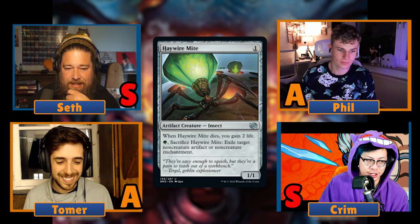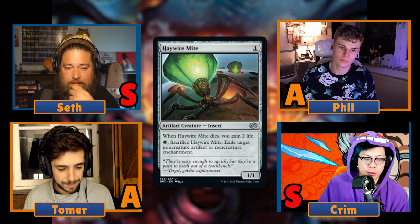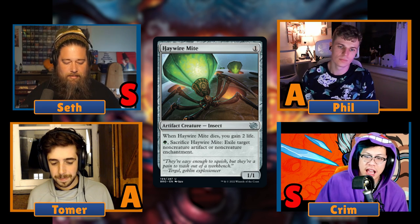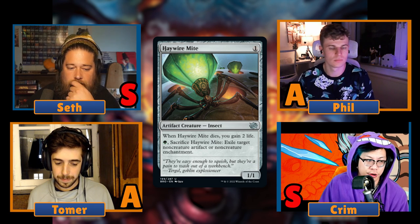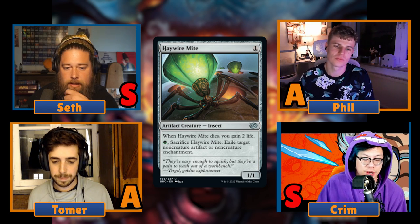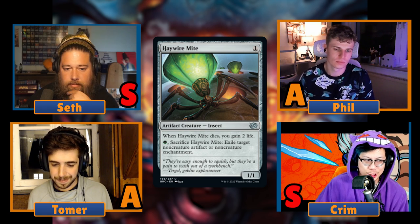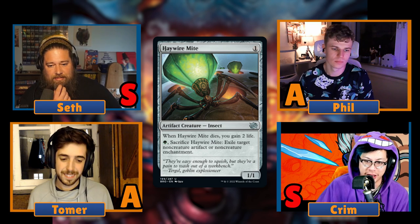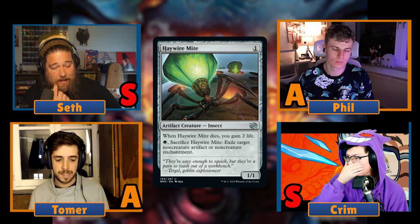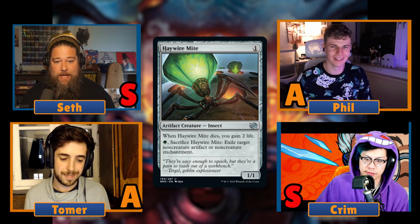It doesn't hit creature artifacts or creature enchantments, but attached to a body this seems really good. One mana, put it on the battlefield, it's easily recurrable and easily found — it's a one-drop, so you can find it with Ranger of Eos. You can get it back from the graveyard with Scrap Trawler, Mirror Retriever, Sun Titan. It's super Caustic Caterpillar — it exiles instead of just destroying, and gains you life on top of that. It's an S for me — if you play green you should play this.